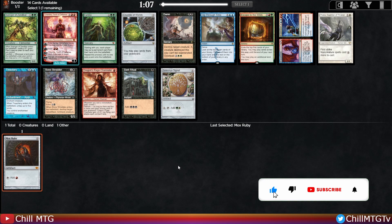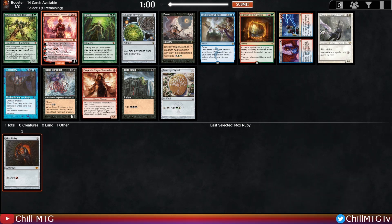There's a Chandra — that's one of the stronger planeswalkers in the cube in my opinion. Fast mana kind of makes you want to go aggressive, at least with this red mox. I'm not really looking at blue like Treachery right now. There's a Dragon's Rage Channeler and the Chandra — Chandra is going to be our pickup here.